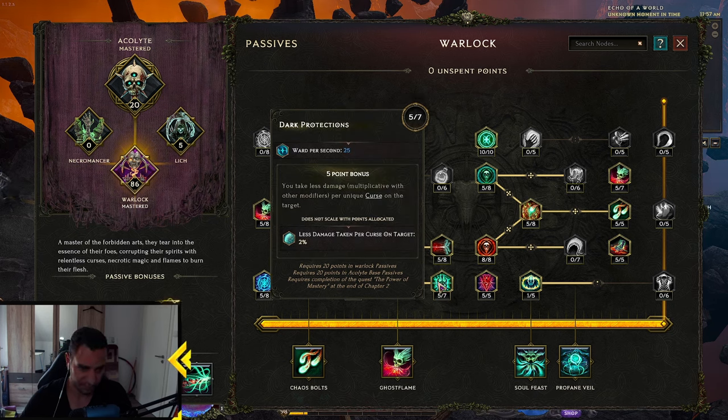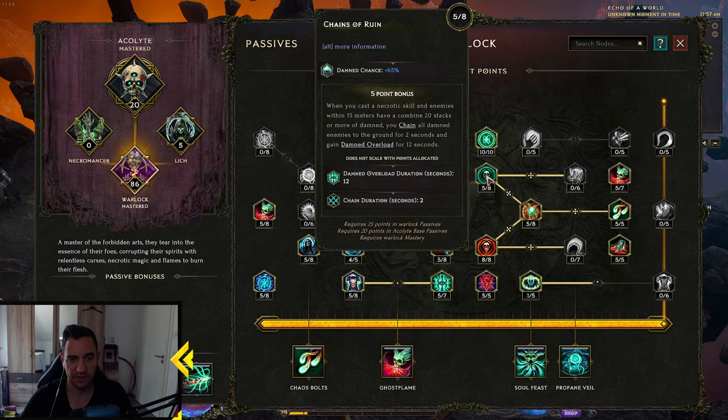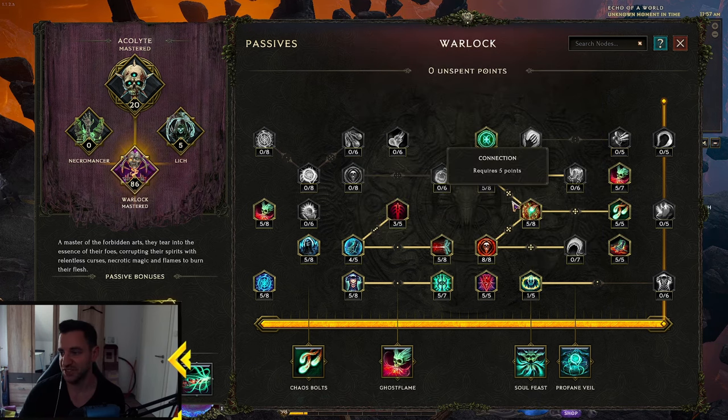Then you want this whole thing here: 5 points into Damning people, 5 points into Igniting them. Then we go to the Ashen one, which gives us Necrotic Damage and Elemental Damage — this also gives us an Overload. This is the Overload we were talking about earlier, from our Idol. And this Overload also inflicts enemies with Witch Fire for 12 seconds, which deals Necrotic and Fire Damage over time. And then we can also go into Grim Hildi's Domain: that Witch Fire inflict deals more damage per 1% global chance to Ignite with Fire Skills, and 1% per Damned. We have a lot of Ignite chance, so this does a lot of damage. And they also spread — the Witch Fire is a nice addition to the whole thing.